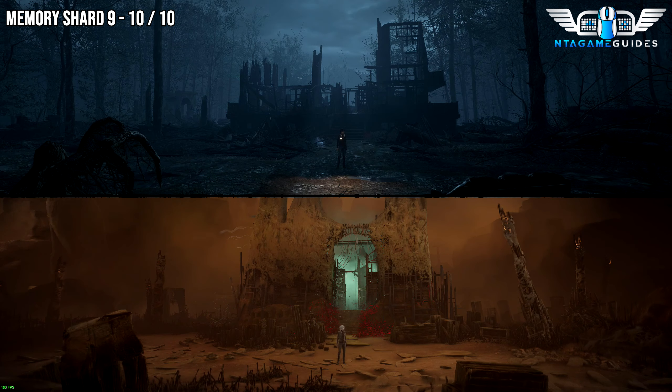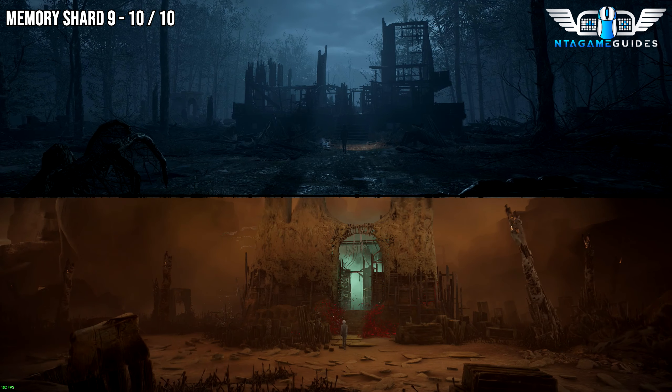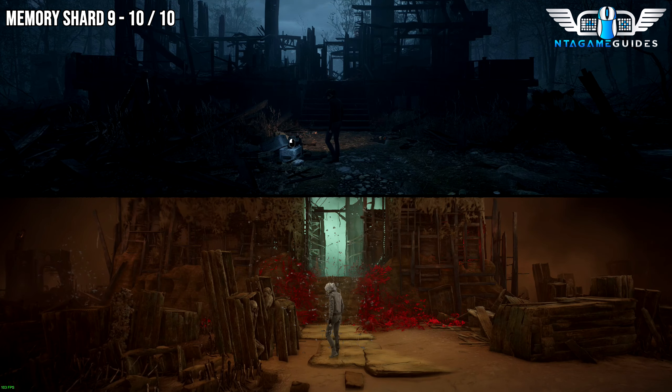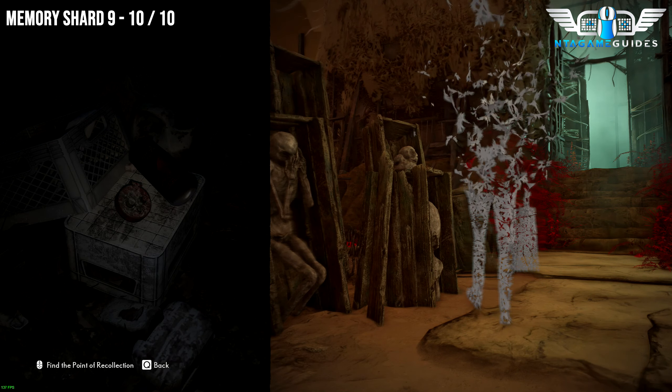Once you get to the red house, before going up inside the house itself, interact with this object right here. This will be your ninth Memory Shard.